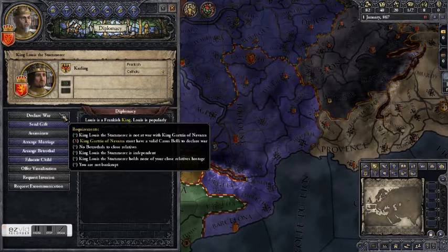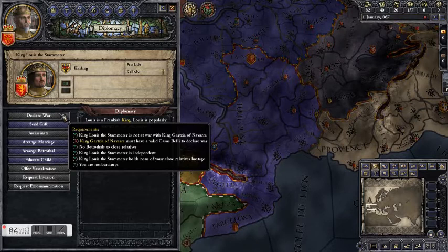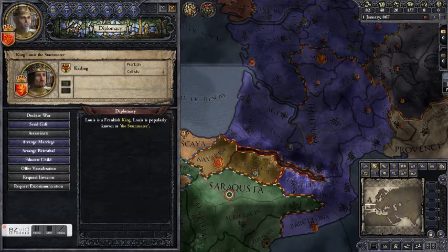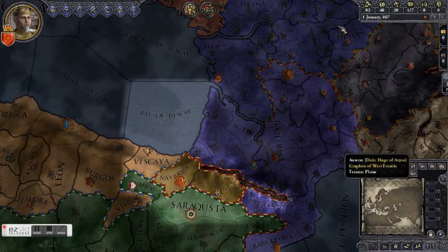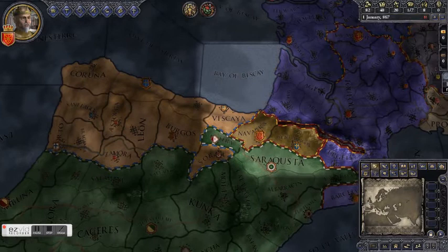Other things that would stop you from declaring war: if you're betrothed to close relatives, if they hold one of your close relatives hostage, or if you're bankrupt. You also cannot declare war if you're already at war with somebody. This can be inconvenient at times because sometimes you want more than one county at a time, but even if you have multiple casus belli, you've got to choose one and stick with it.